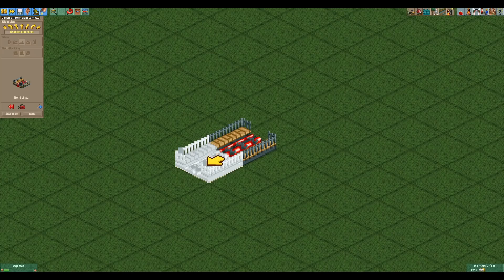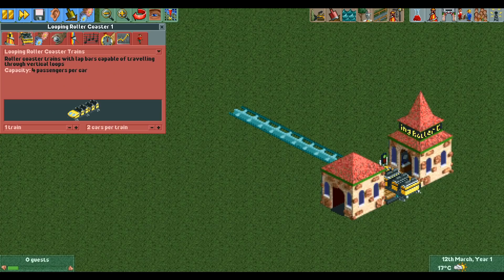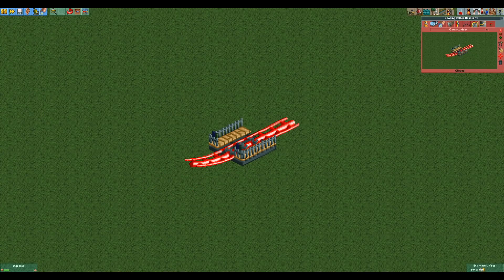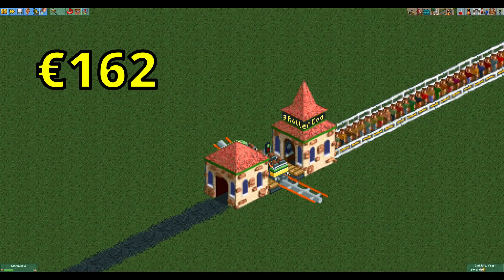First we need a station piece and then one normal track piece behind it. This is because just a single station piece is too short for the shortest possible train, causing it to glitch and not work. Then all we need is one level-to-gentle piece in front of the station to cause it to reverse back into the station. And there it is — with 162 euros, this is the cheapest possible functioning roller coaster design.